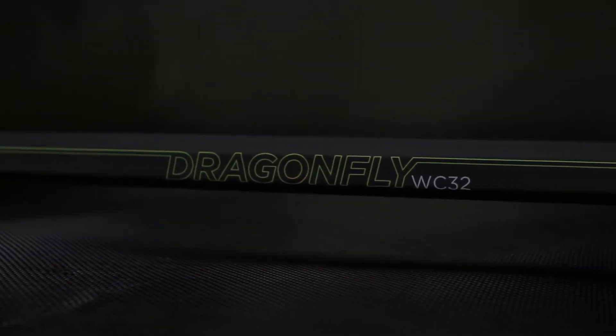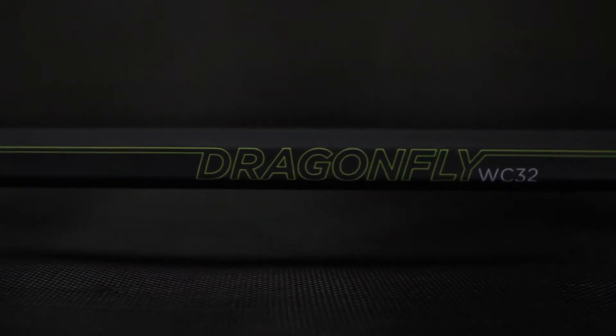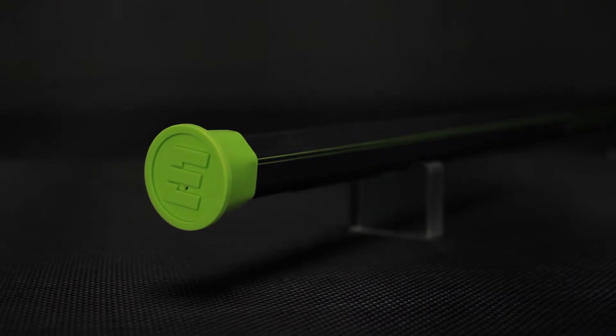With the Gen 5 Dragonfly WC32, players are able to defend your side of the field with a solid grip for stability and stance. Our concave design provides this for the midfielder and the defensive player.